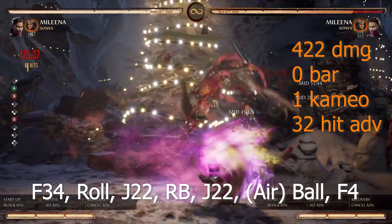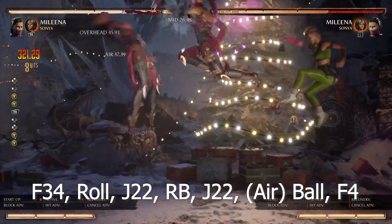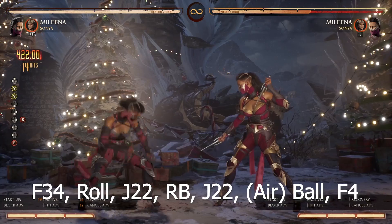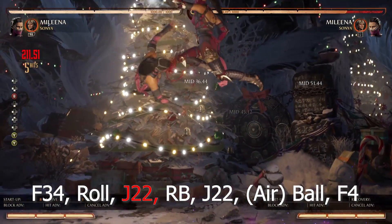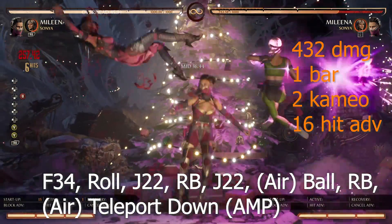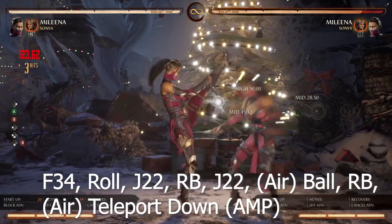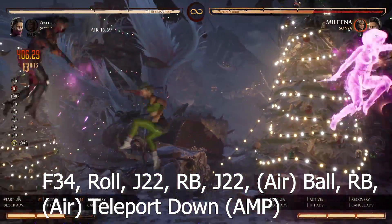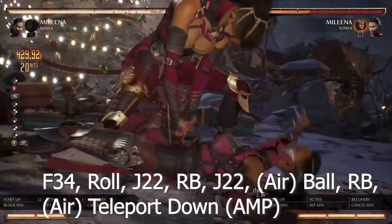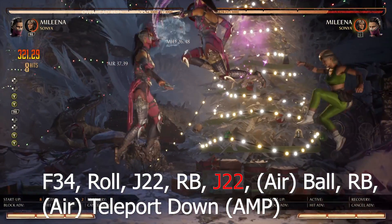4-3-4 starter combos. Combo 1 (starter 4-3-4): 422 damage, 0 bar, 1 cameo, 32 hit advantage. Route: 4-3-4, roll, jump 2-2, cameo, jump 2-2, airball. Combo 2 (4-3-4): 432 damage, 1 bar, 2 cameo, 16 hit advantage. Route: 4-3-4, roll, jump 2-2, cameo, jump 2-2, airball.